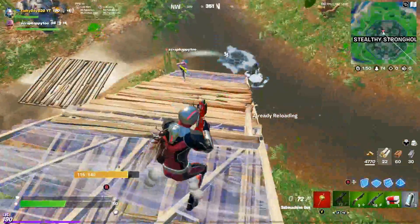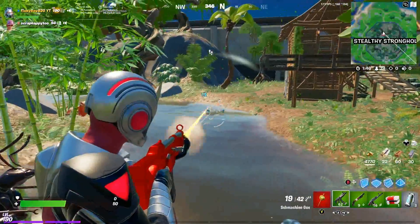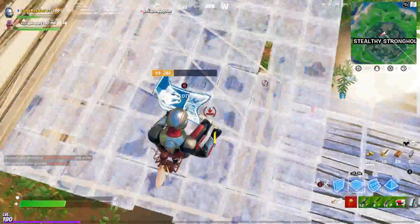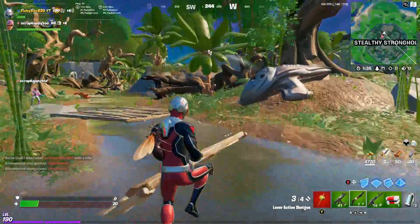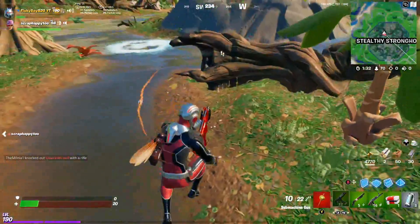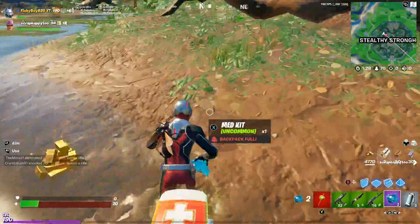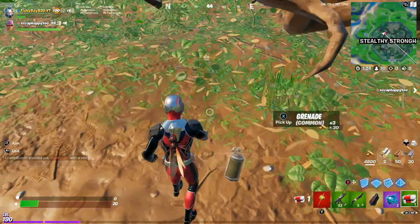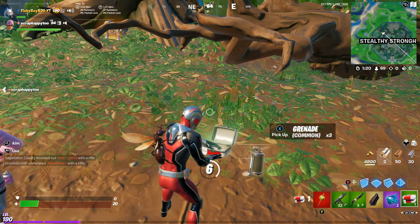Oh gosh, we're gonna have to somehow survive. Are we going to be able to do it? It's gonna be close... yes! 17 health. He's at one health — he is at one health, I am serious. Yes! Scrappy was able to eliminate the Predator! Let's go! And here is Predator's cloaking device, which for Ant-Man can make us so so tiny.